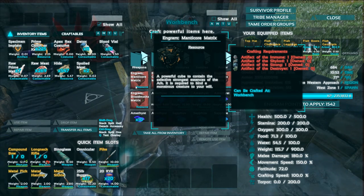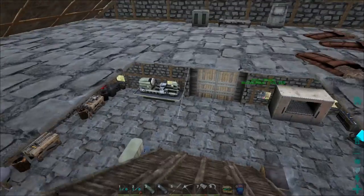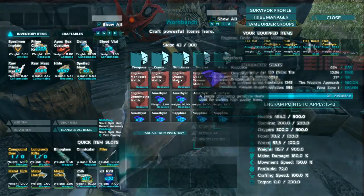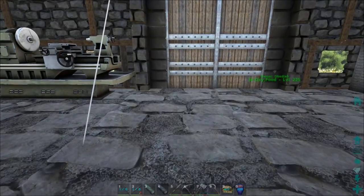The manticore matrix requires the Artifact of the Destroyer, which you can only get by killing chieftains. I've only managed to kill one chieftain so far and I did not get it, so I need to find and kill more of those. But that won't be for today — today we're just going to get the artifacts and maybe get some of these matrices built. I'll head over to the snow biome to meet up with Kevin.